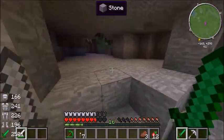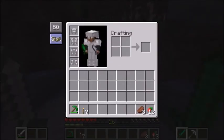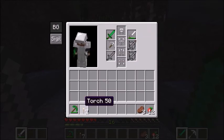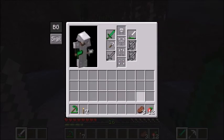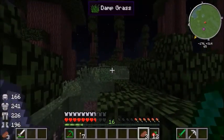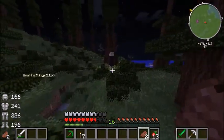I think we're ready to go. I've got full iron armor, it's all the way up. I've got an iron pickaxe, an emerald pickaxe, an iron sword, and an emerald sword. So I think we can just go in right now. Let's go over there.